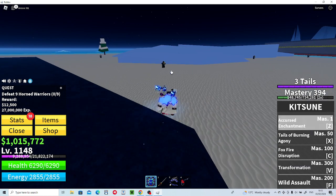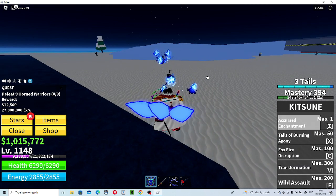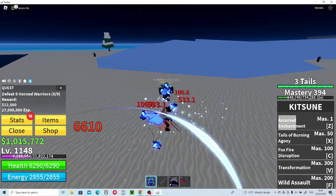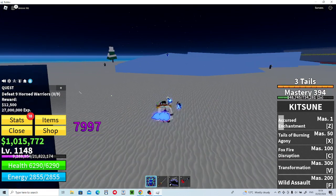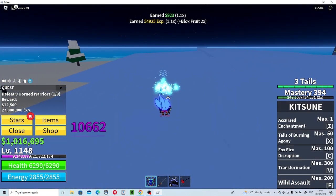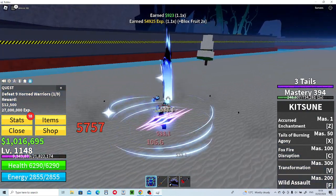The first move is called Cursed Enchantment. It lingers on them for a little bit and then after a while it does damage — that's 2000 damage, not too bad. And this is Kitsune's kick ability, it's literally amazing for farming. It does quite a lot of damage and it looks pretty nice as well.